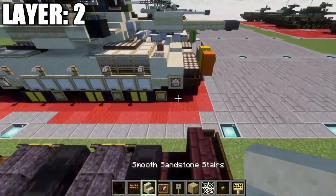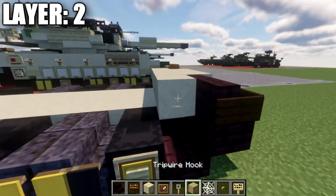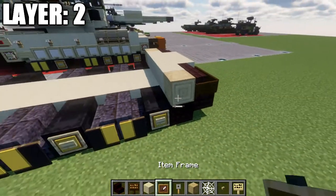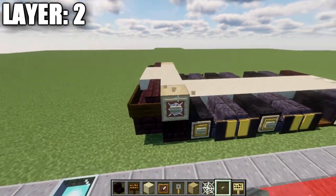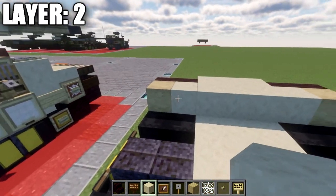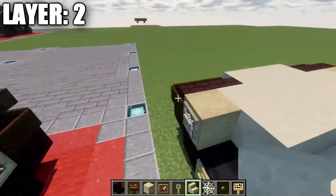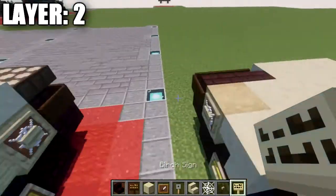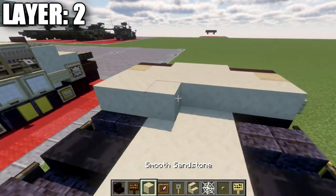Place down a row of five smooth sandstone across, followed by a stripped birchwood log to both ends. Coming off each stripped birchwood log, place down an item frame and a cobweb. On Java, also place down a birch wood button on the side of the block. Then take smooth sandstone and place down a row of five across again, placing upside-down smooth sandstone stairs to both sides, then a birch wood sign on the side of the sandstone stairs.